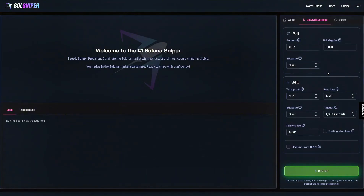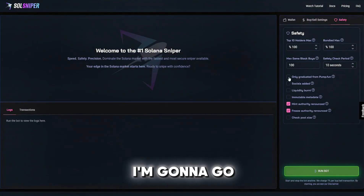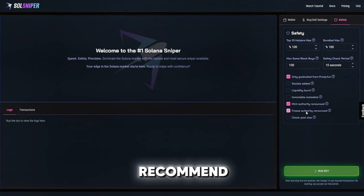For safety, I have the premium safety settings. I'm going to go with the 'graduated from Pump.fun' option — this is only available for premium members as of now, which is another reason to lock in with premium. Everything below that is completely free.